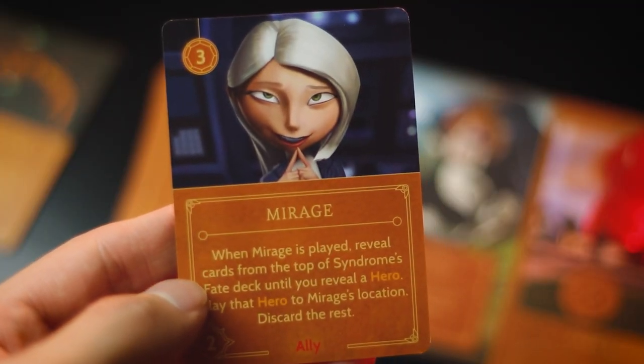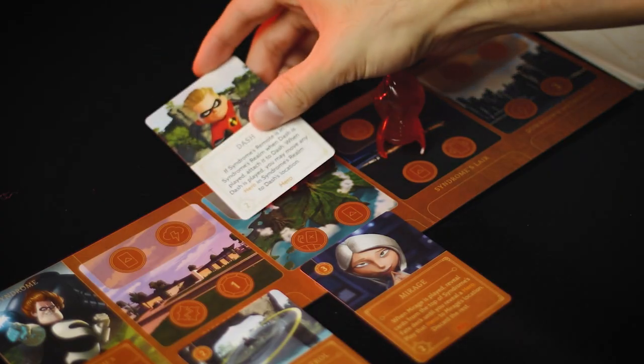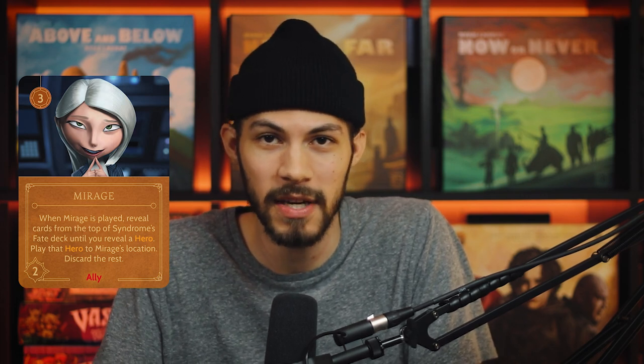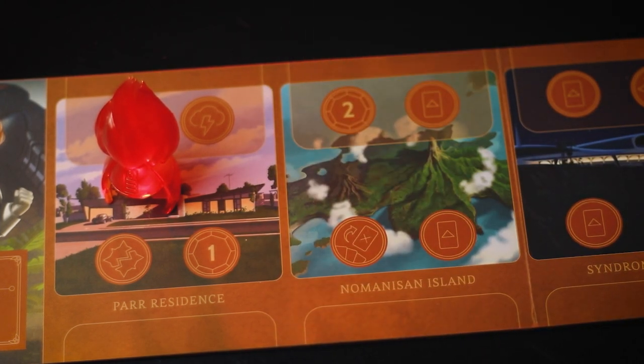There's only one other ally in Syndrome's deck, and that is going to be Mirage. She is three power, two strength, and her ability is that when Mirage is played, reveal cards from the top of Syndrome's fate deck until you reveal a hero, play that hero to Mirage's location, and discard the rest. Mirage is extremely powerful because she is one of the few cards that can actually get heroes and put them into your realm without your opponents fating you. This is only a when-played ability, so as soon as possible you're going to want to use Mirage to defeat heroes so that she can join back up in the deck cycle and you can redraw her later.